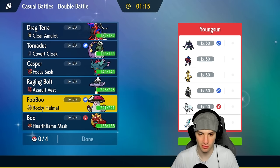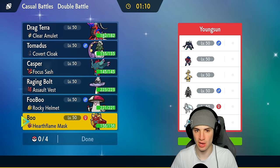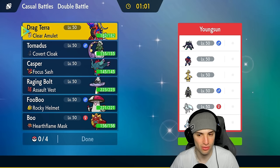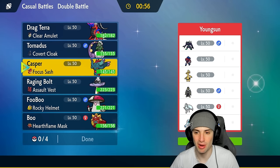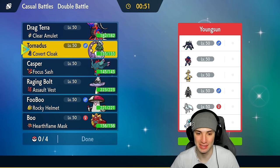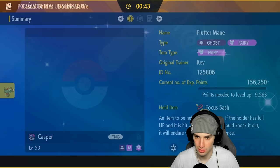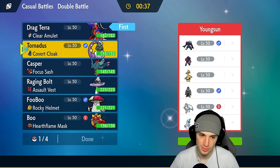I don't like that one bit. They also have weather, which is a problem — kind of cancels out our weather. I might just go Tornadus and Koraidon here to try to set up. The problem is the screens too — they are honestly massive. I do have Taunt but it's on Flutter Mane, not on Grimmsnarl. We're going to have to allow screens to go up if they want, then just go hard.